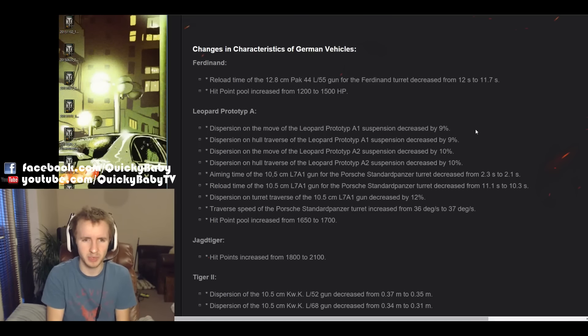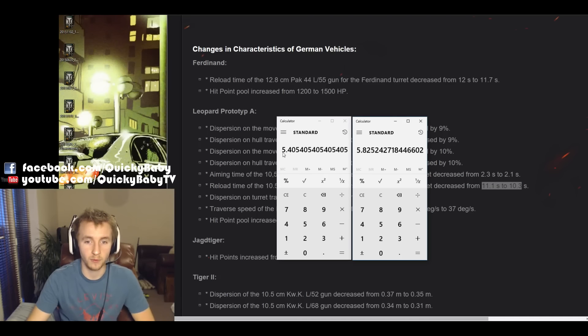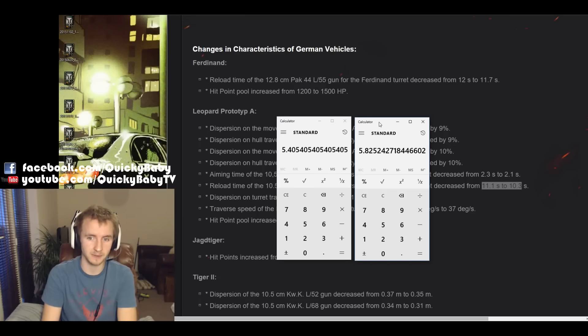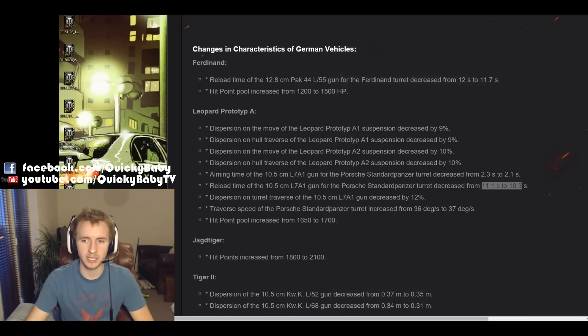Next, we're seeing further buffs to the tier 9 German medium tank, the Leopard Prototype, which seems to get buffed every other patch at the moment — and these aren't small buffs. The vehicle will be more accurate when moving and when turning the tracks. The aiming time has been buffed by 0.2 seconds, and the vehicle gets a whopping rate of fire buff going from 5.41 rounds a minute to 5.83 rounds a minute. It wasn't long ago the rate of fire of the Leopard was a flat 5 rounds a minute. The dispersion when turning the turret is being decreased by 12%, traverse speed slightly increased, and it's getting 50 more hit points. Great news for people who still need to grind through the Leopard Prototype.